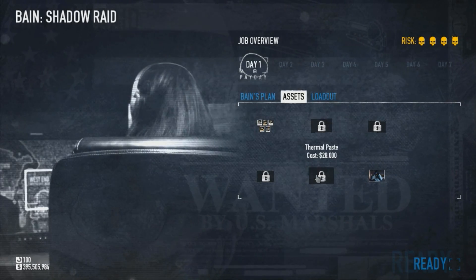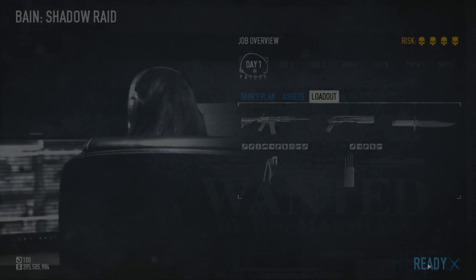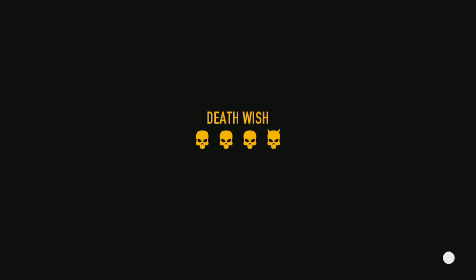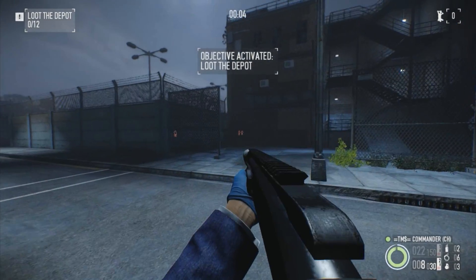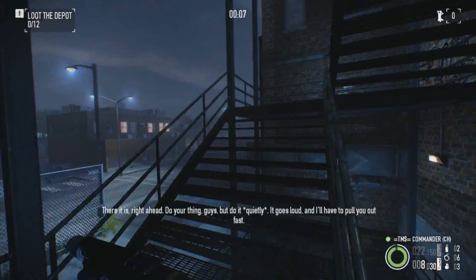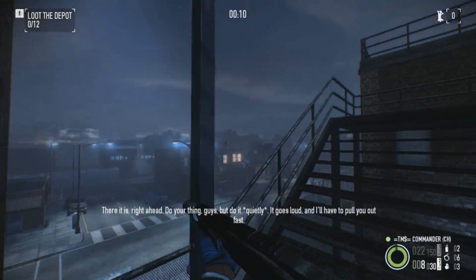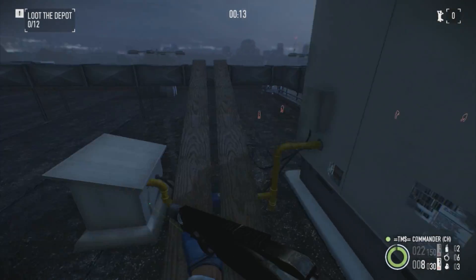This is all about stealth. Gage wants you to silently enter the depot. Grab what you can. Okay, pull over. There it is, right ahead. Do your thing, guys, but do it quietly. It goes loud and I'll have to pull you out fast. Now let's get rich.